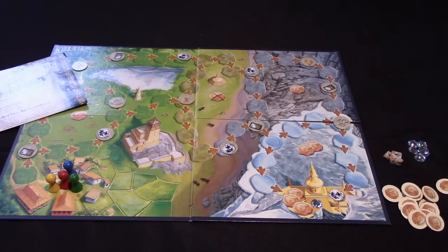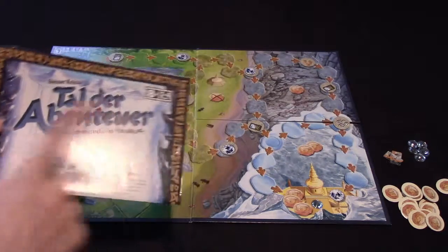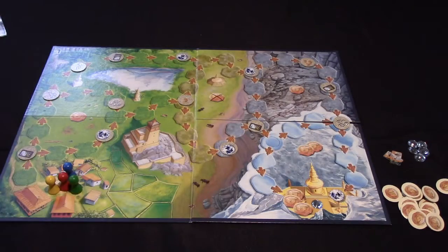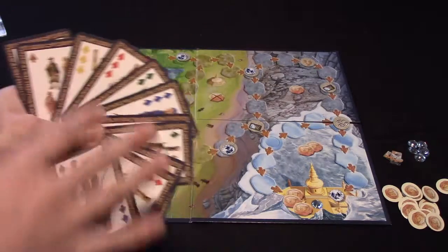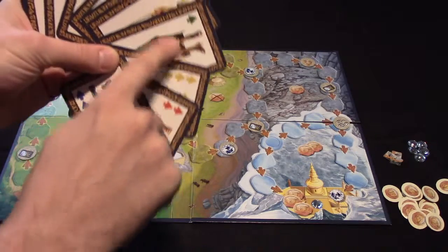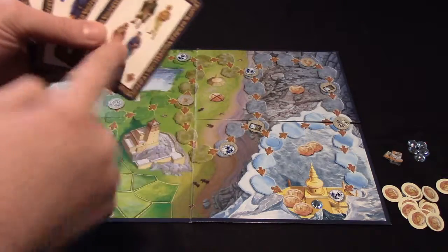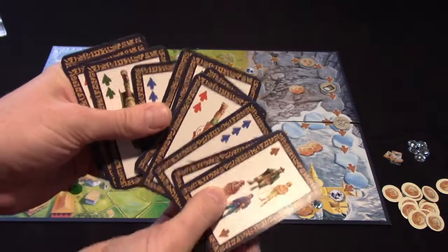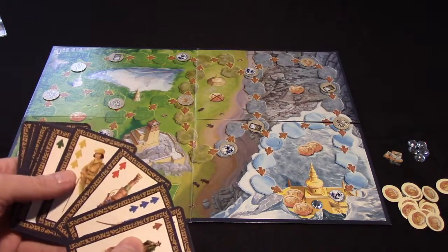The board game adds a few embellishments to that basic setup, so I'll take a moment to show you how it plays and come back to give my final thoughts. Each player is dealt between 11 and 13 cards depending on how many players are playing. These cards correspond with the colors of the four adventurer pawns and have a number of movement points on each. On your turn, you play a card and then move an adventurer — that's as simple as it is.